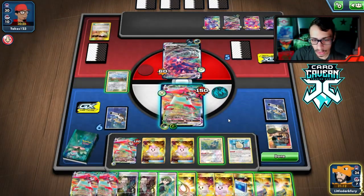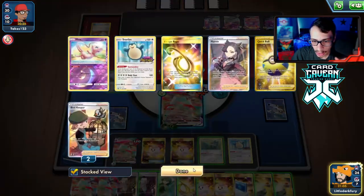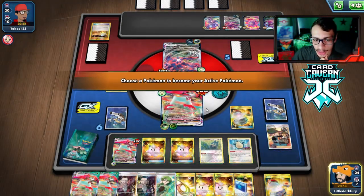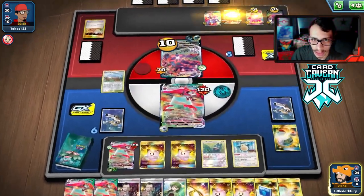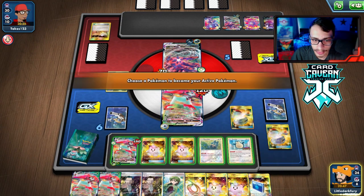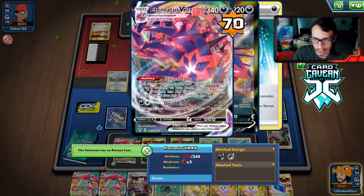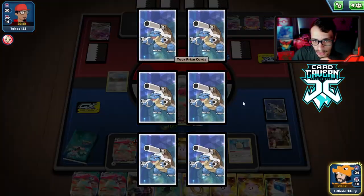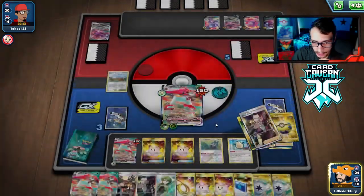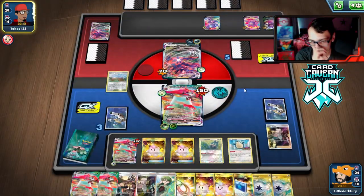Losing an Orbeetle here would really suck but we can Munchlax to get the energy back. We go Eerie Beam just to make sure we get as much damage in play — kind of a no-brainer. We take the knockout. We draw Energy and Bird Keeper which is really good, plus another Capture. When we do Munchlax we'll put back an energy. They could use Crobat to set up a knockout — 30 plus 60 plus 90 — yeah, they got the Crobat knockout.